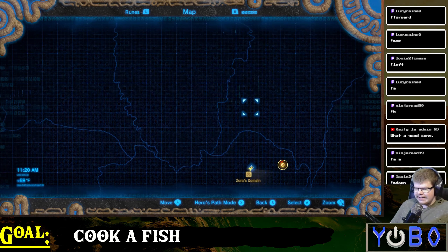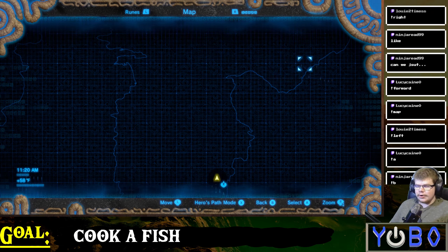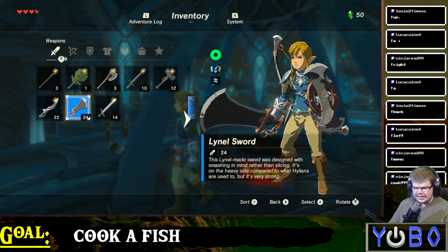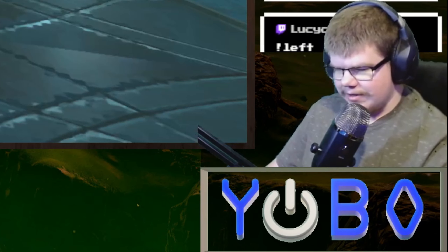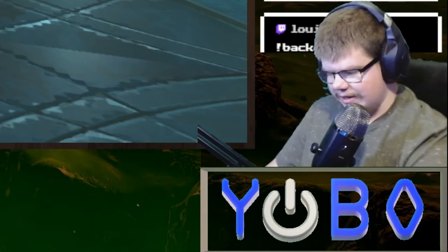Because not only do you guys have to manage to hold the item, you also have to walk over to the cooking pot and press A on the cooking pot to cook it. We have equipped a Lynel sword. I don't think this quite makes us closer to cooking — equipping a sword won't help in cooking much, but you never know.